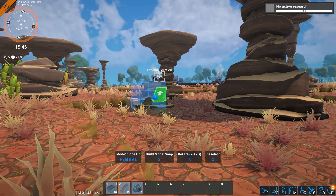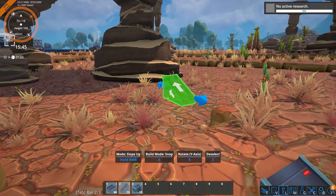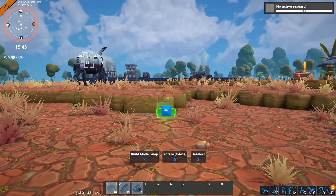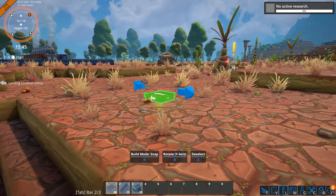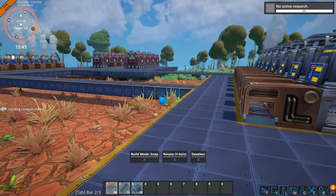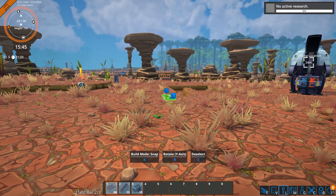Up on the top left it shows my height. I want to keep my factory mostly at the same height, at least for now. So I need to know what height this is — one thirty-five.